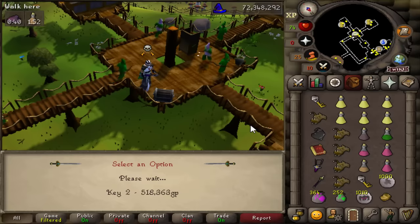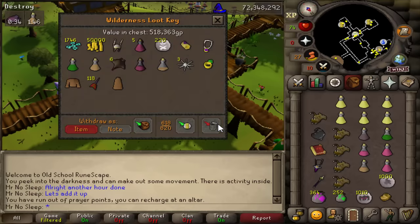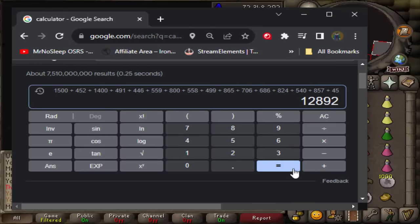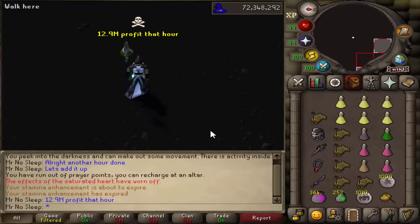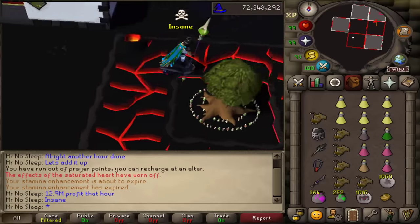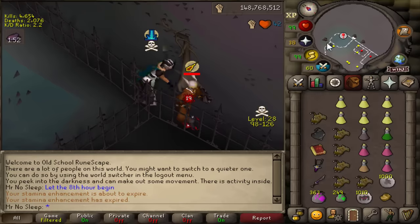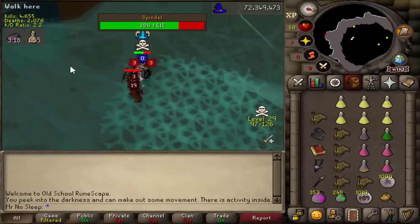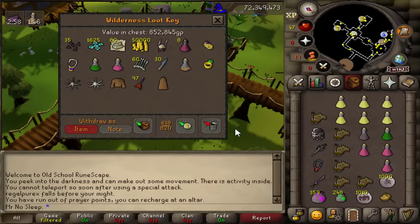A very successful hour — 700K there, another 500K there, just a huge hour. I think this was midnight to 1 AM. After calculating it all up, 12.9 mil profit that hour — the definition of insane. Now let's let the 8th hour begin and hopefully make more than 12 mil. We still need a few more successful hours to make 100 mil within 10 hours, because those 7 mil and 8 mil hours bring us below the 10 mil per hour mark.